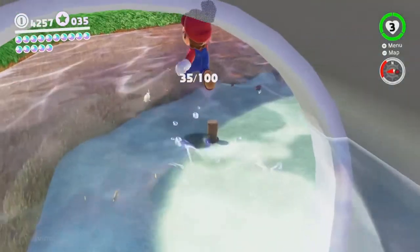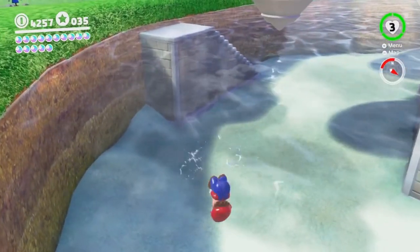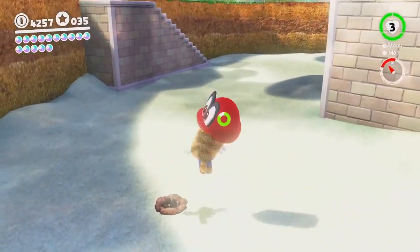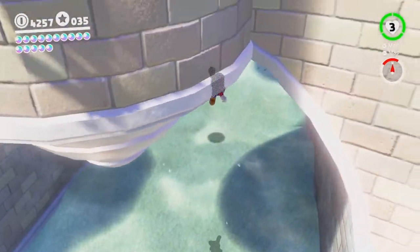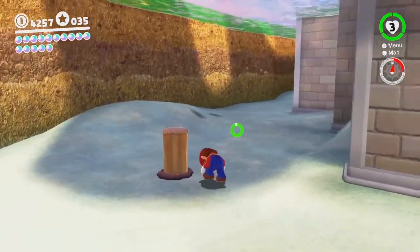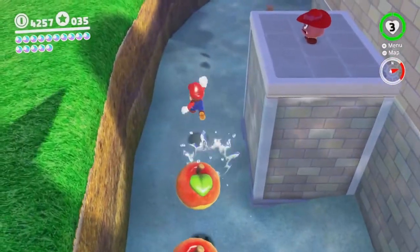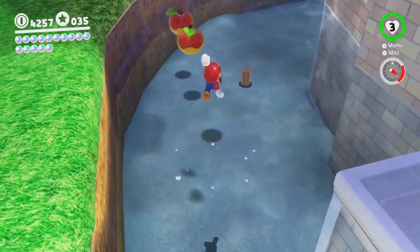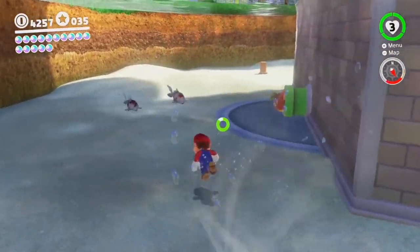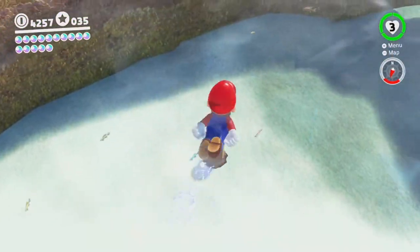I mean, you guys are essentially making every single reference that you can at this point. If you want to make a reference to Sunshine Yoshi, by all means — it's great, but no one liked that Yoshi. So for this section here, you want to go ahead and get rid of all these little stumps to be able to suck up the water. I want to say this is a reference to Super Mario 64's basement area, where if you ground pound on the two pillars it ends up draining the water.